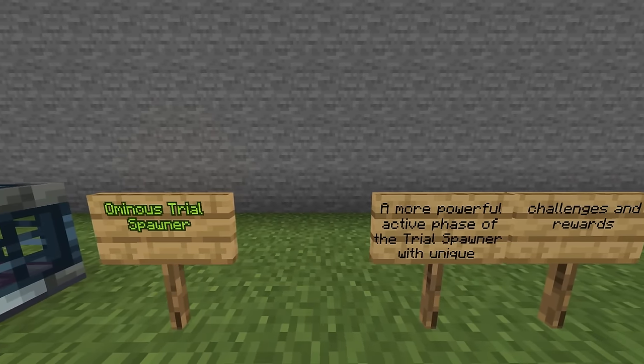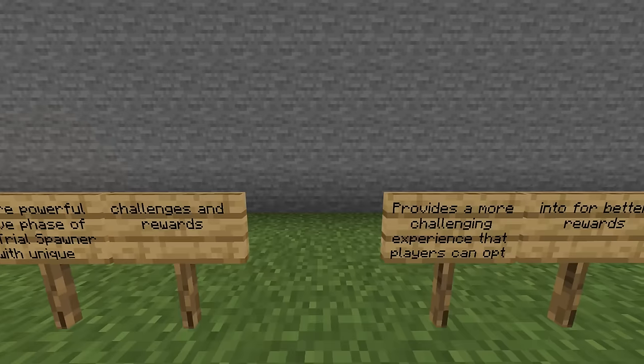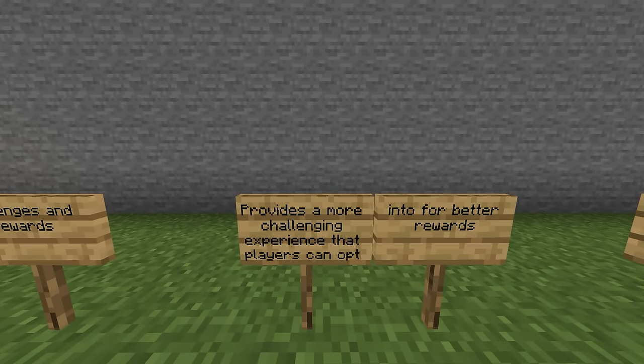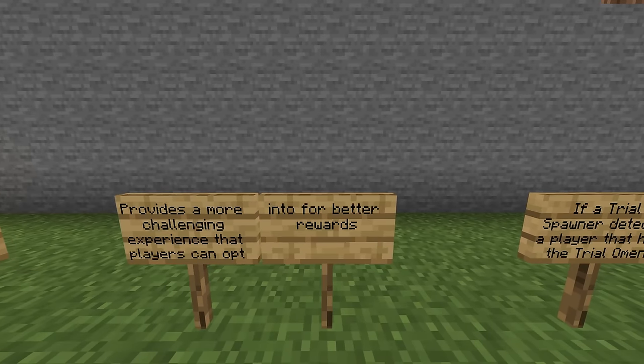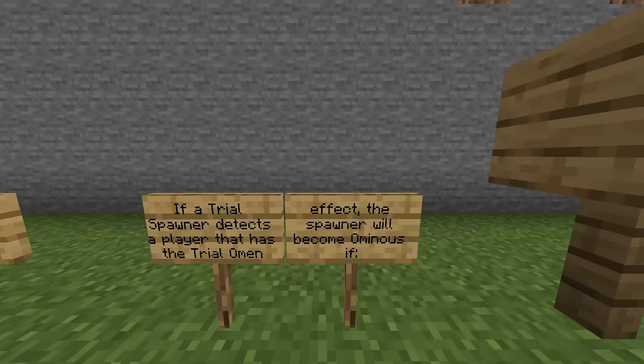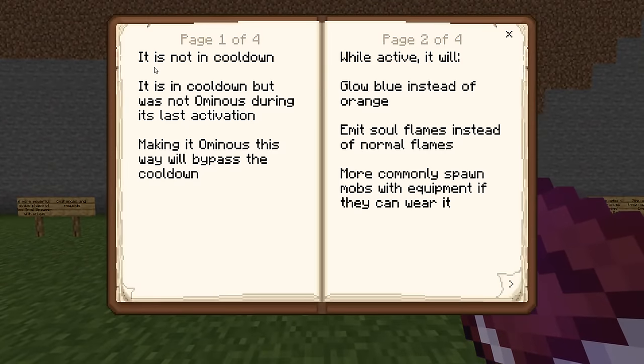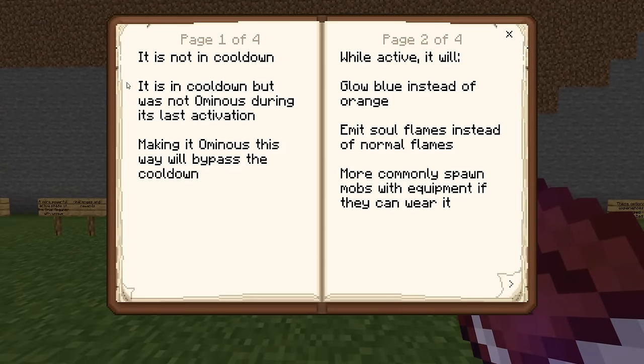The Ominous Trial Spawner is a more powerful, active phase of the trial spawner with unique challenges and rewards. It provides a more challenging experience that players can opt into for better rewards. If a trial spawner detects a player with the Trial Omen effect, the spawner will become ominous — if it is not in cooldown, or if it is in cooldown but was not ominous during its last activation, making it ominous this way will bypass the cooldown. While active, it will glow blue instead of orange.